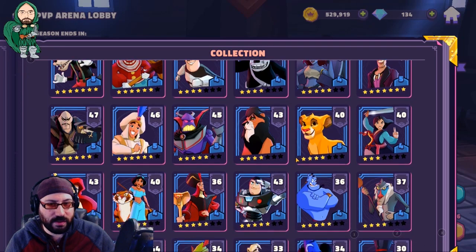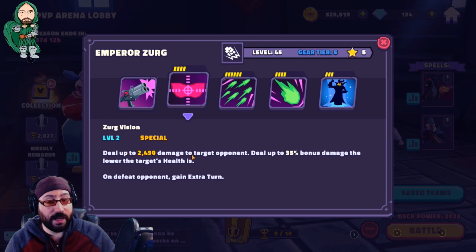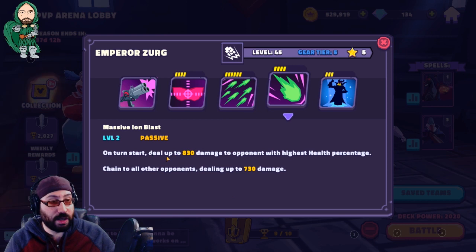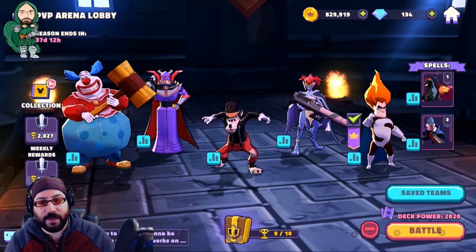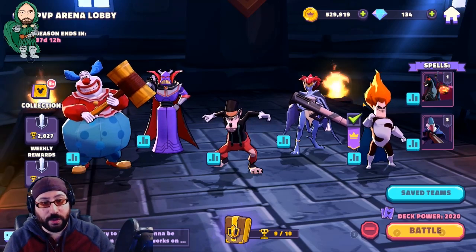Zerg does a lot of damage. His basic attacks three times and does bonus damage to higher-health targets. His special does a lot of damage and does bonus damage based on how little health they have — and if that opponent goes down, he takes the next turn. His ultimate attacks 23 times. Also, it has a chance of hitting somebody else. On his turn, sometimes he just randomly hits everybody because he's bored. Anytime he takes damage, he has a chance of gaining offense up, and it goes up with every Downtown Villain ally. He's obviously a slightly better replacement for Pete or maybe even Demona on the team — but Pete can be used in other places where Zerg really wants to stay with Downtown Villains.